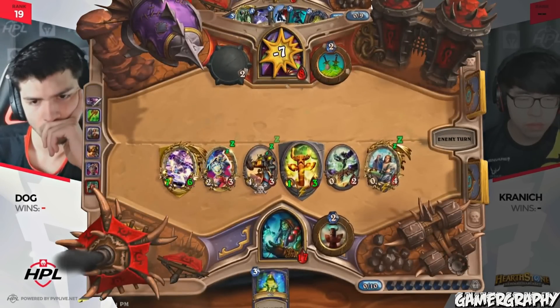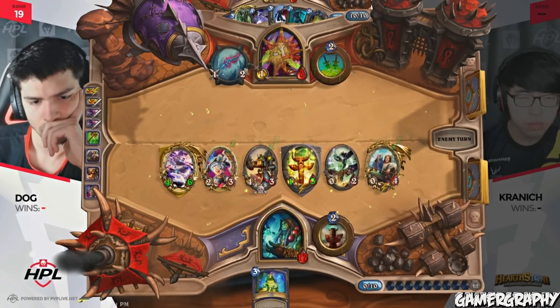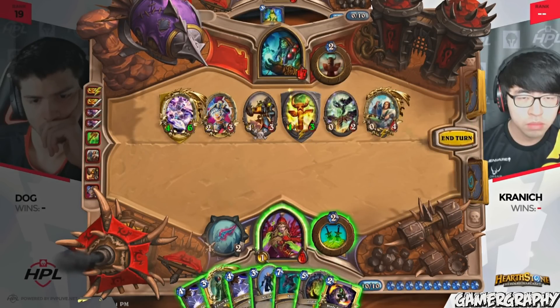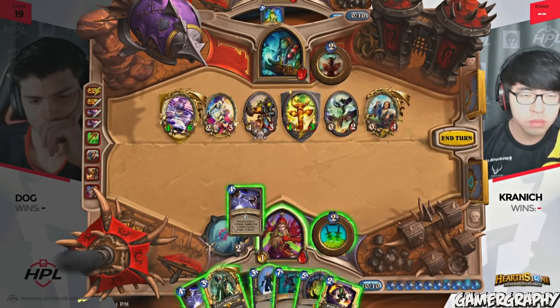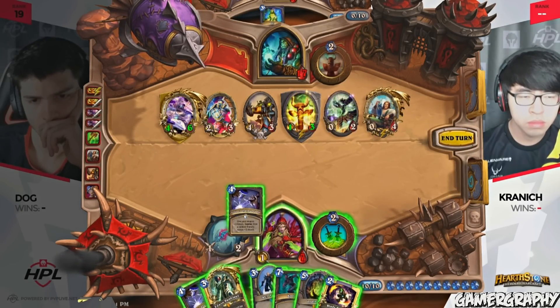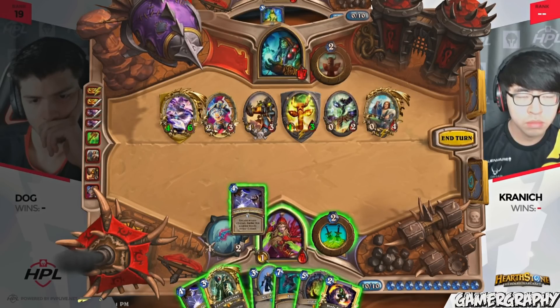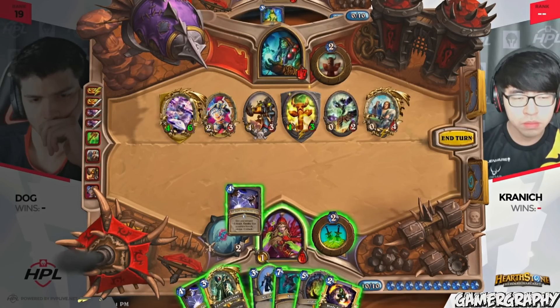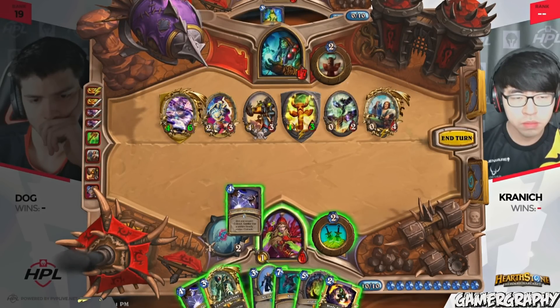14 points with that attack here. One more with the Healing Totem for good measure. Kranich in a massively defensive position — he picks up the Blade Flurry! Oh, my God. Look at that — the full 10 mana. This is going to be a massive turn for him. He's going to kill every single minion that Dog has, and it's up to the Piloted Shredder to drop something good to make sure Dog can continue to push for damage.